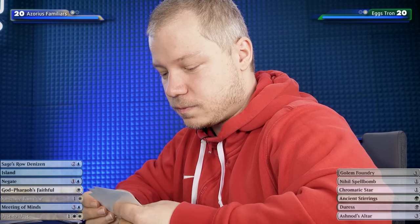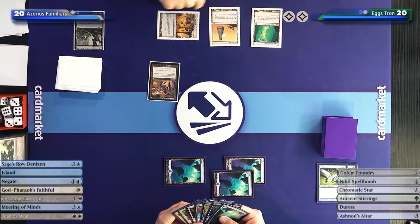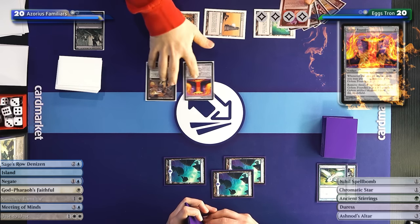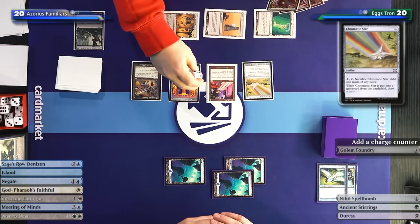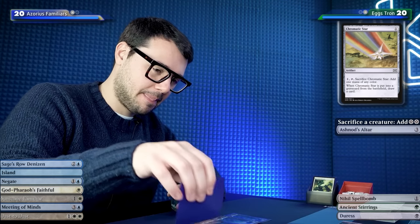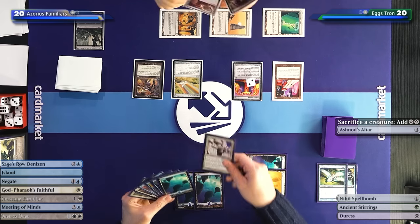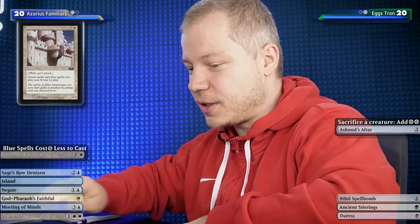With those Tron lands making a lot of mana: who are we kidding - we play Golem Foundry three, and an Altar. Quick, somebody give me a Mystic Gate! Drawing - basic Plains! I'll play Sunscape Familiar and pass. Unfortunately I can't make a Golem because it costs three counters. We have Tron but are restricted on colored mana, and all the cards I want to play cost colored mana. I can set up the Altar and Golem Foundry but don't have the combo quite yet - still gonna be a long game.